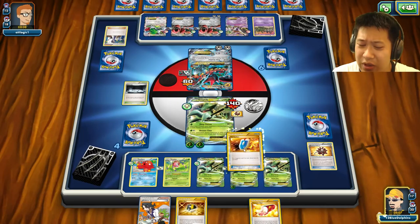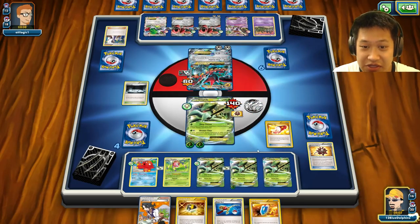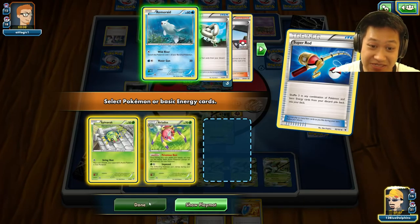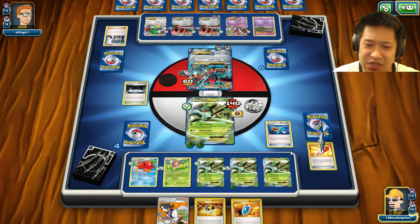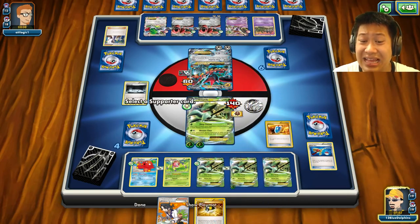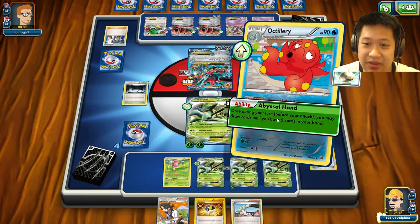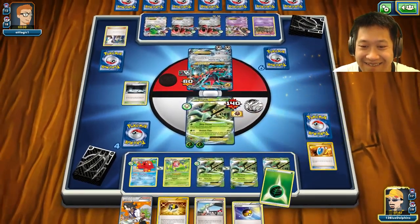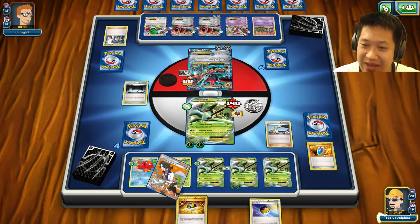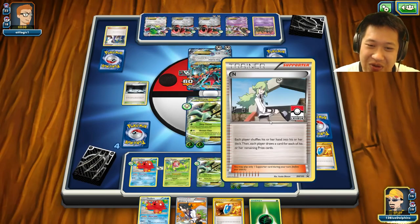I want to pull this card for sure — Super Rod. Get the core tech back: definitely the Ariados team in case it goes down, and Octillery as well. I'm energy-down. I can't just save this Lysandre. Actually, I forgot about something — let's make sure we have access to a Lysandre or another VS Seeker. There it is, saved right there. I'm going to take out the Scizor — it's a big threat.